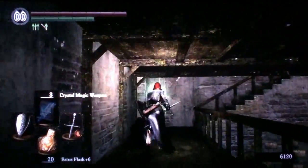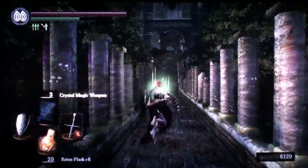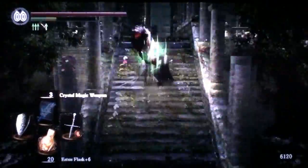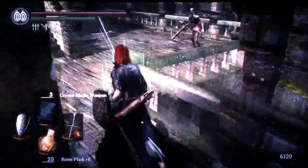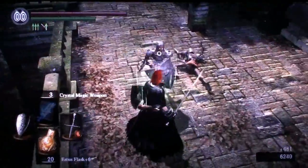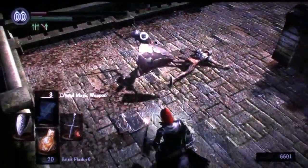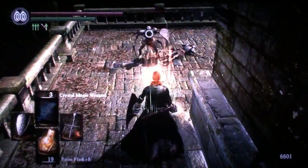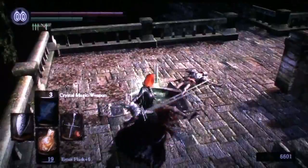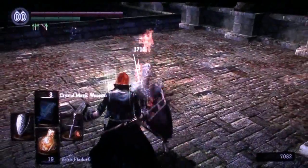Let's take a look at some of the critical attacks and the damage we do with the Hornet Ring. Remember it's doing 210 physical and 210 fire. My backstabs with the Hornet Ring did 1282. Let's see if we can do a critical — and a parry is doing 1715 damage. Yeah, 1715.